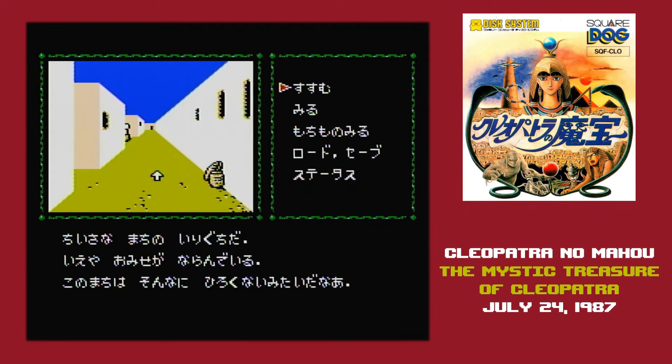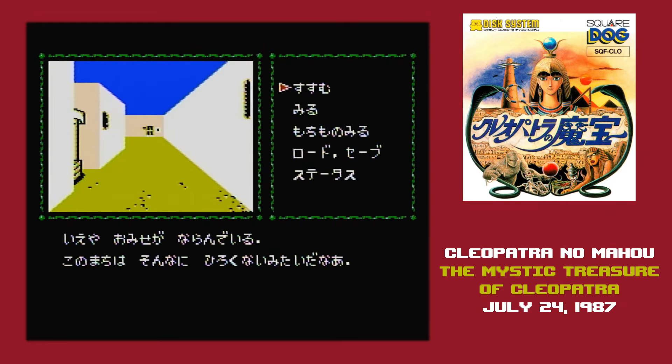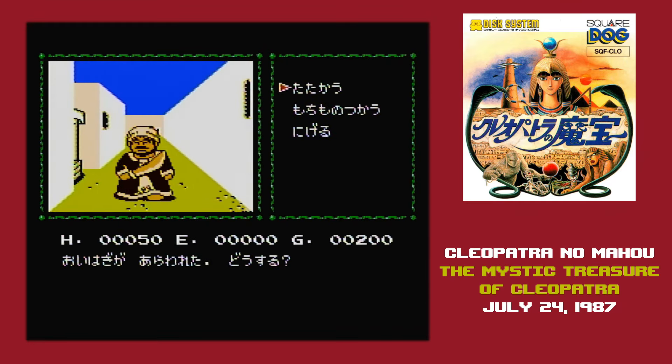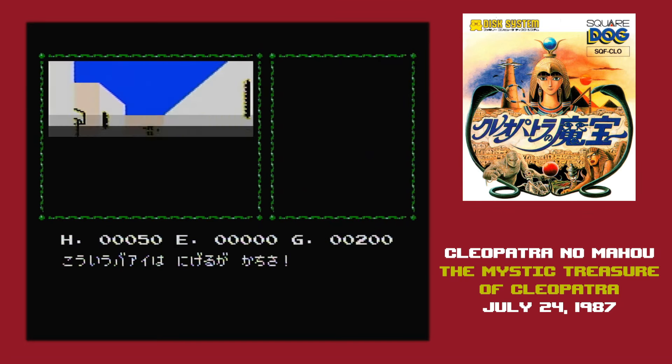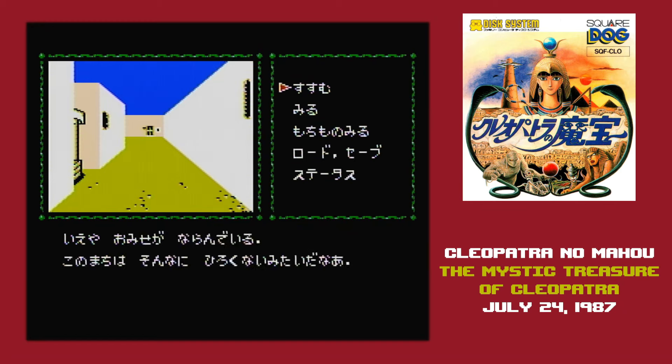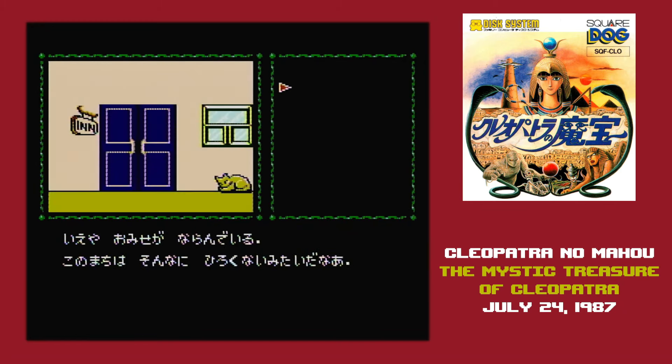The plot of the game is that Daisuke Kusano has been summoned to Egypt by his archaeologist father. His father thinks he's discovered the location of Cleopatra's secret treasure, but there was an evil spirit there that possessed him, and now Daisuke has to revive Cleopatra in order to save everyone.